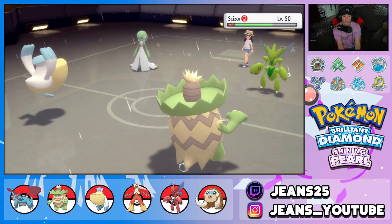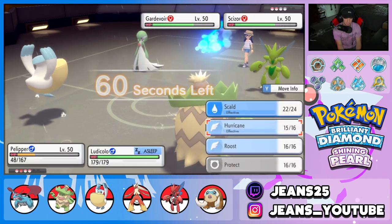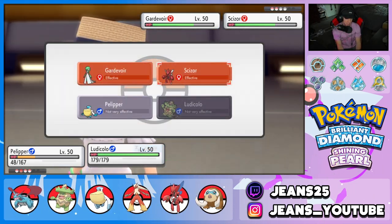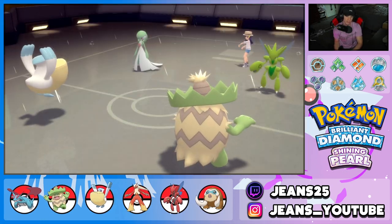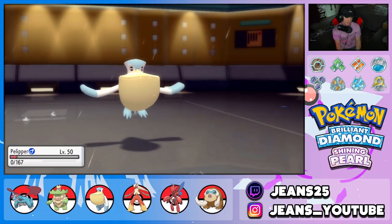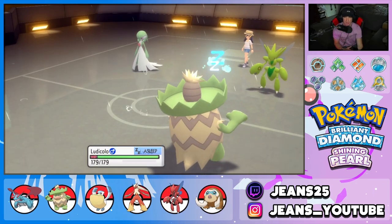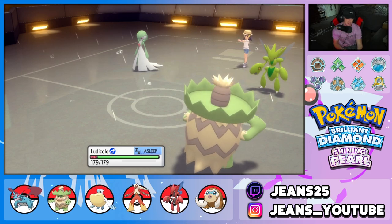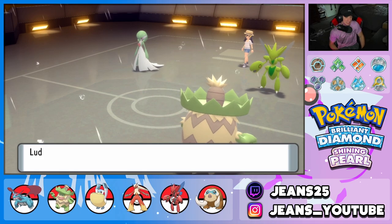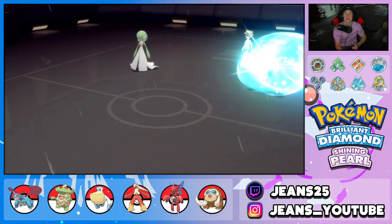That Gardevoir is definitely Choice — it's outspeeding my Ludicolo who cooks in the rain with Swift Swim. I'm going to double down onto Gardevoir to get rid of it. Moon Blast comes and takes me out — that's fine, we have Scizor in the back to clean up. Scizor goes for X-Scissor... somehow it survives. But he's Swords Dance plus one — he's going to be very upset when I throw out my next two Pokemon.